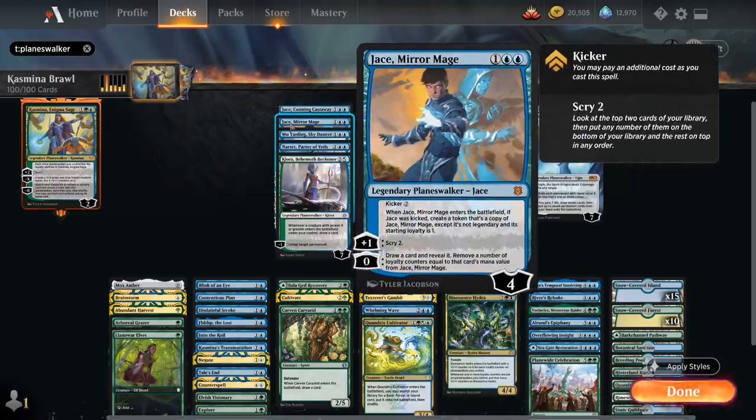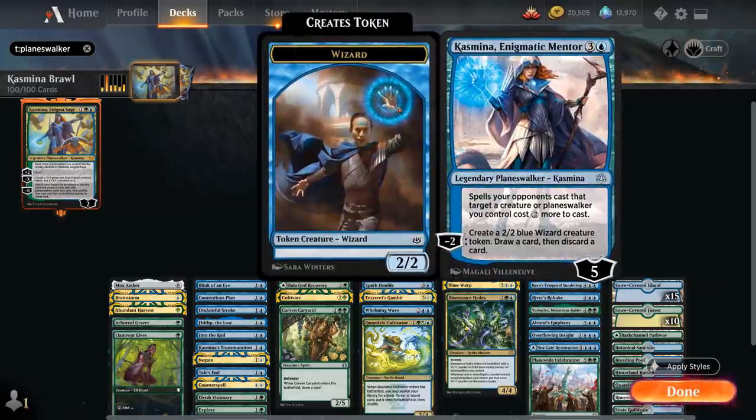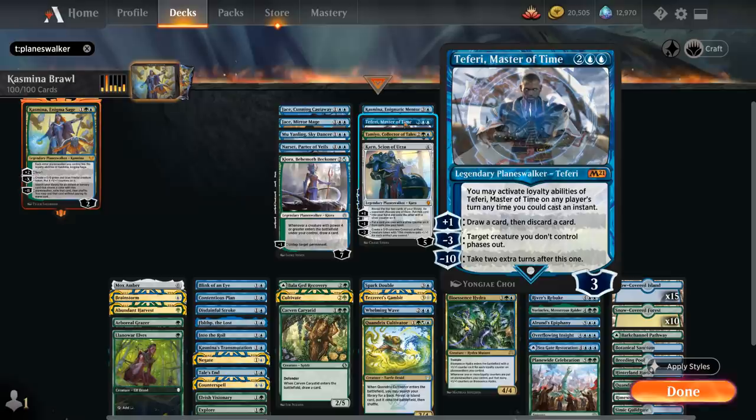We've got Mirror Mage, which can be kicked to enter the battlefield with a copy — a nice way to generate multiple planeswalkers we can all start plussing using Kazmina's plus-two. It's another quick way to reach ultimate. Jace, Cunning Castaway can also very quickly ultimate since we can play Jace, use Kazmina's plus-two if she's in play to get Jace up to five, then use the minus-five making two copies of Jace, which we can also start plussing to potentially reach the ultimate. At four mana we've got Kasmina, Enigmatic Mentor, with a passive making the opponent pay two more mana for any removal targeting our creatures or planeswalkers, plus she can make wizard tokens and let us draw and discard. We've got Teferi, Master of Time, which is especially synergistic with Kazmina — we can use the plus-two from Kazmina on our turn and again on Teferi's bonus turn, very quickly increasing Teferi's loyalty to either use Kazmina's minus-eight or Teferi's minus-ten to take extra turns.